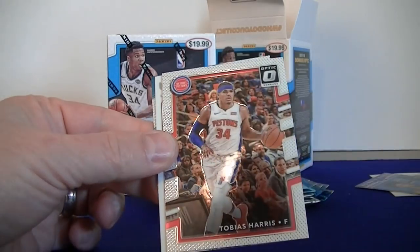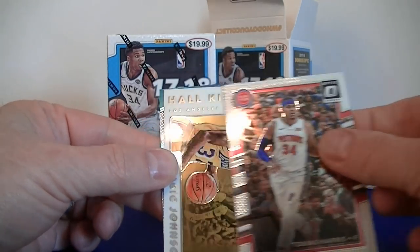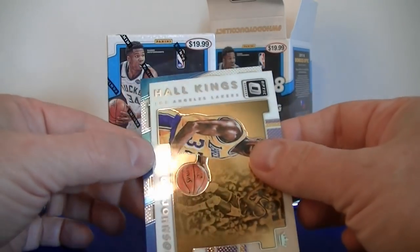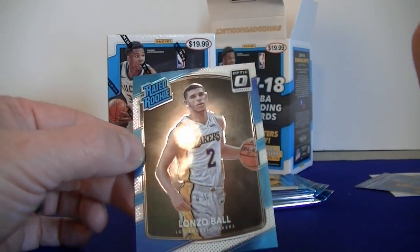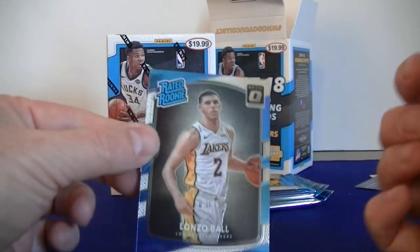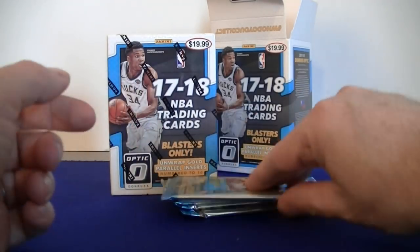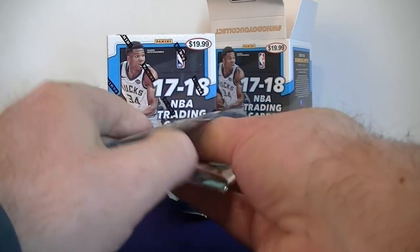And we got Murray. Pack three: Dwight Howard, Tobias Harris, Hawk Kings, Magic Johnson, and Lonzo Ball base. Very cool — Laker pack there. Alright, let's keep going. Pretty good rookies going, more parallels.